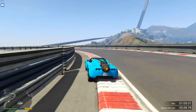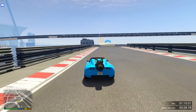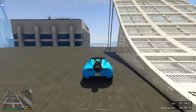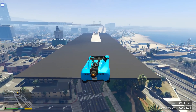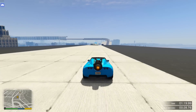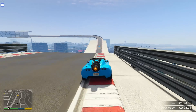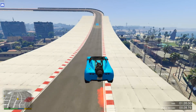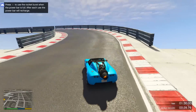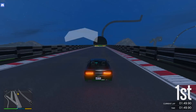Now getting on to the actual shortcuts — there aren't many in these new special vehicle stunt races but there are a few. On one of the Rocket Voltic stunt races called Atmosphere, there's a huge ramp, but if you completely skip the ramp and go left or right then boost your way onto the platform, you'll spend less time in the air. The less time you're in the air, the more time you save in the race.